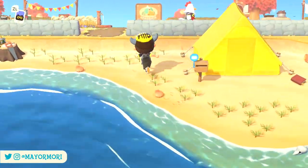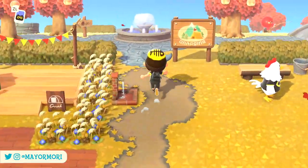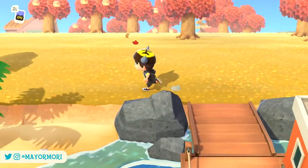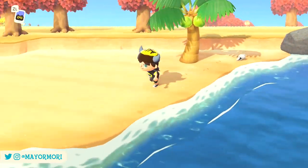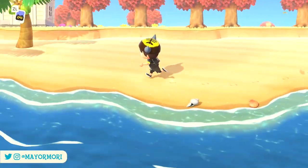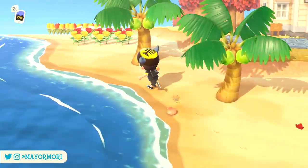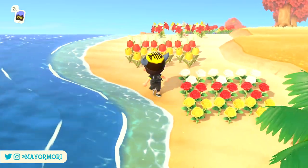There is an order to which Turkey Day items you receive whilst playing through the event along with a random element, but more on that later. In total there are 12 Turkey Day DIY recipes — 8 of which are craftable whilst the remaining 4 are physical items, which is much like how items were distributed during the recent Halloween event.